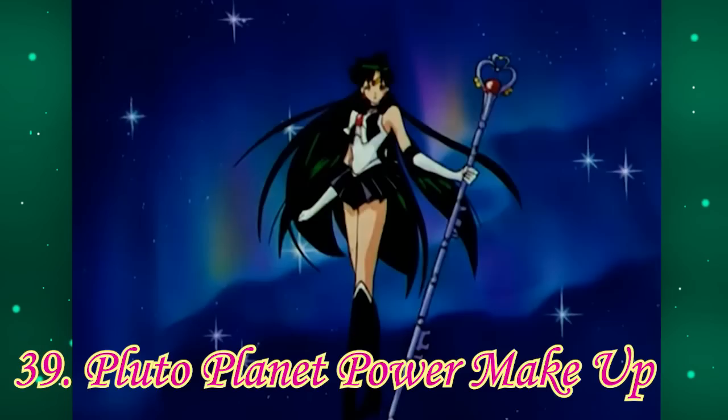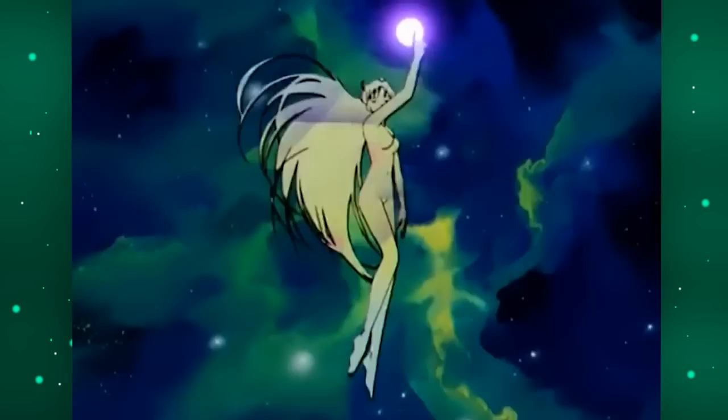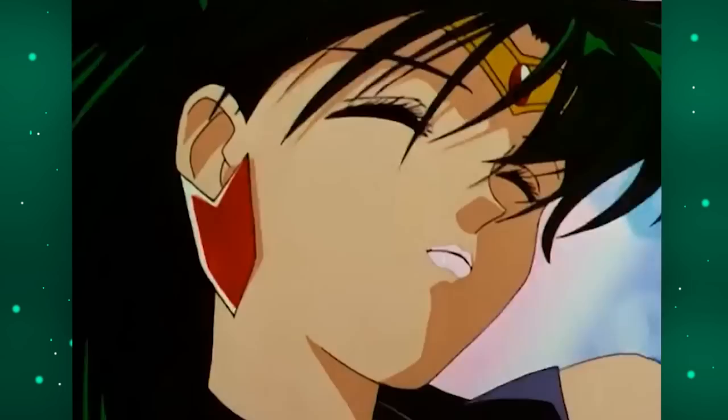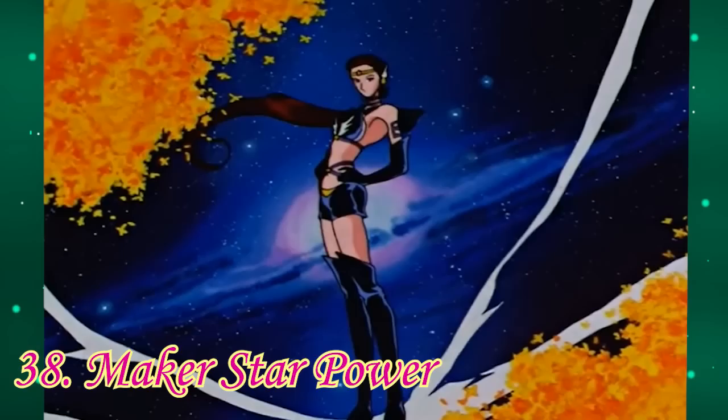Number 39: Pluto Planet Power Makeup. The green background is a weird choice — it doesn't gel well with this very grayish sparkle effect on her body. But I like the wind-like effect that circles her, and this top-down view is a nice touch we don't see with any of the other girls. Her hair is probably the nicest animated hair in all these transformations. But watching her magically gain lipstick looks a little goofy, and then she snaps into her final pose in a weird way.